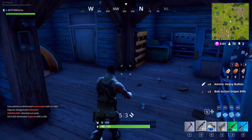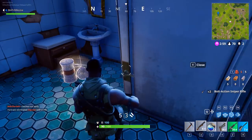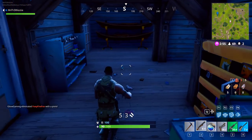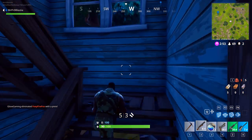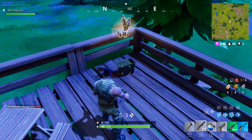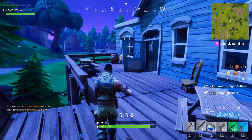I just opened an ammo crate on the floor. Sometimes these are hidden around the map, and you should definitely watch out for them. I think there's another one here — yeah, there's another one. Sometimes if you're running low, this can really, really help you.